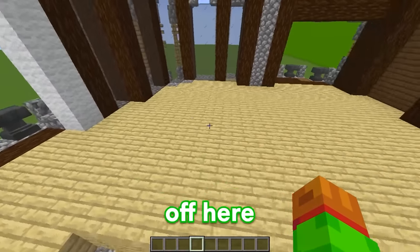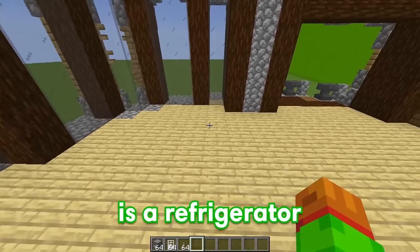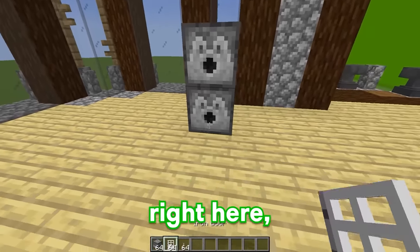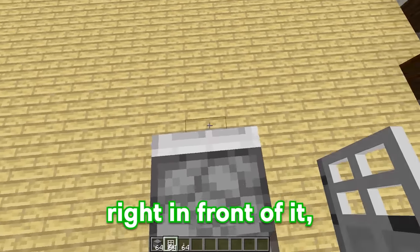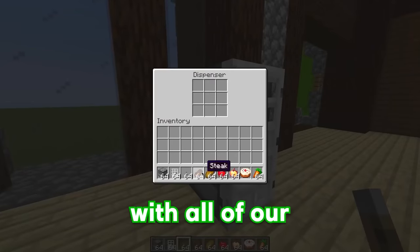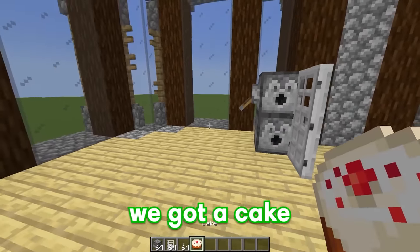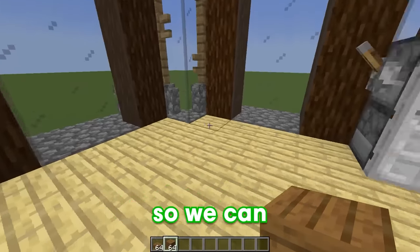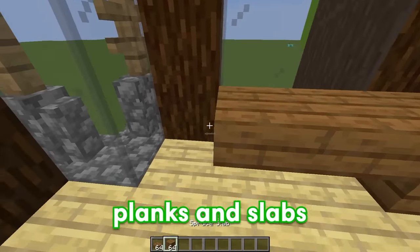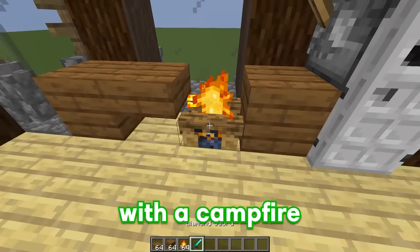I think the first thing we can start off here is with a kitchen. The first thing we're going to put in this kitchen is a refrigerator. We'll start off by putting two dispensers right here, then adding an iron door right in front of it. Then we'll place a lever to the side of our fridge and fill it up with all of our favorite food. As soon as you pull this lever, a random food will pop out. We got cake! Now we're going to make a stovetop so we can actually cook all of our food. I'm going to put down some spruce planks and slabs, then break this slab right here and replace it with a campfire.